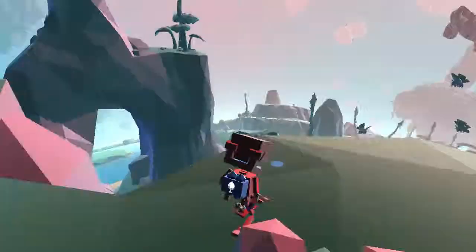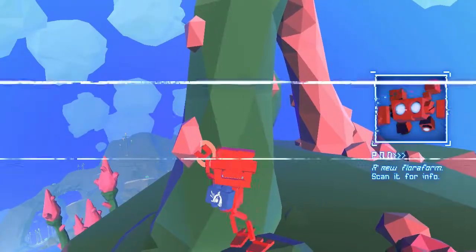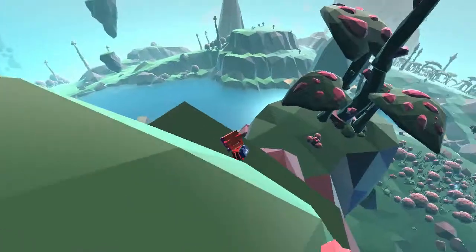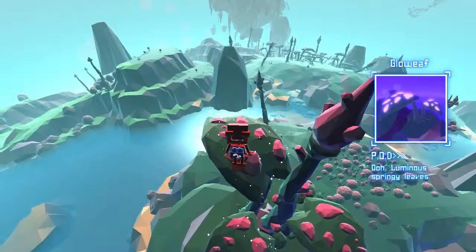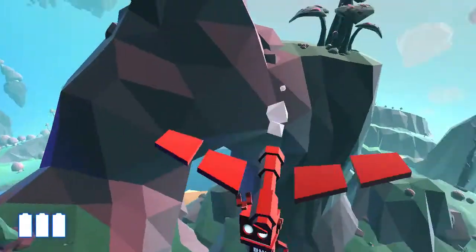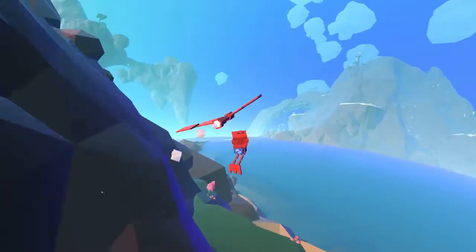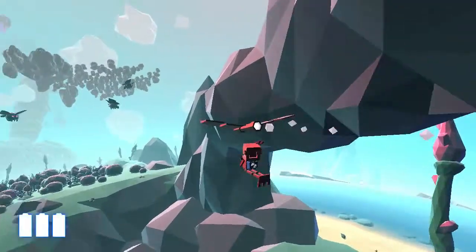Look at those giant bugs! That's disgusting! Here's another new plant. This is like the catapultor one from the first biome, but it's different. Trey bouquet! What a weird catapult. I bet that flings you for miles. And this is like the bouncy one. Luminous springy leaves! That's it — no other info.